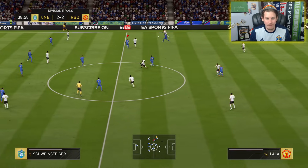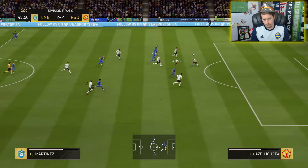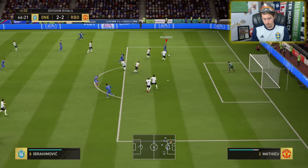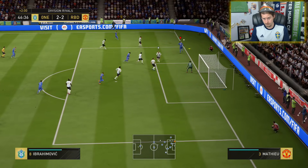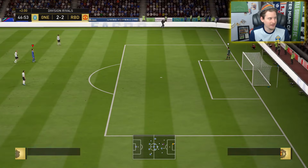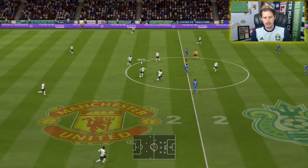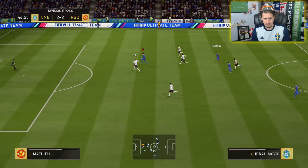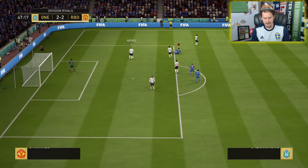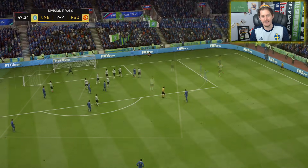That would have been our best goal of FIFA 19, boys. Ibra's come close to scoring a couple of those. Ibra, what the hell was that? His squad name is Metipus Big — I just got it. Ref, have a word, thank you. Did you see how cool Ibra went down? Like, he didn't even go down.